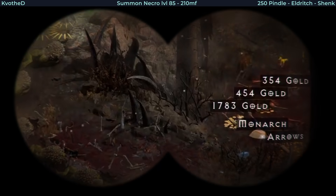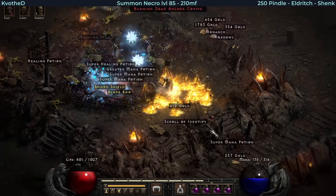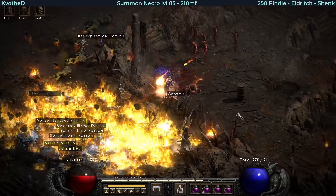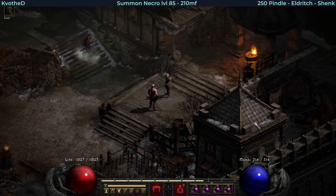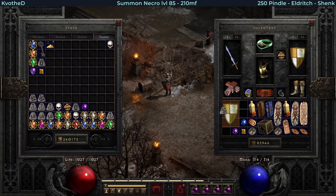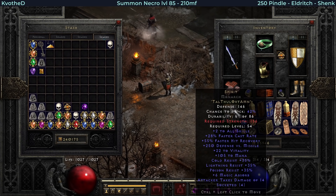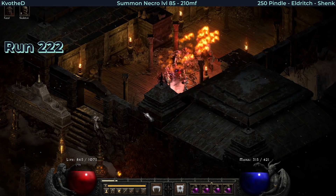You will see it right there - White Monarch Shield. Yes! I needed 206 runs to get my Spirit going. Going to Larzuk - 4 sockets. Let's make the runeword quickly: Tal Thul Ort Amn. And it's 28% faster cast rate. I'll take it anyways. Really good. Finally I have Spirit.